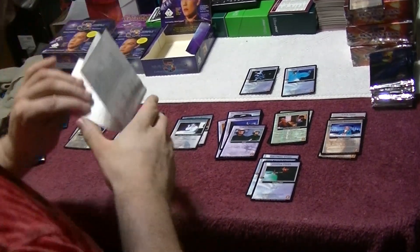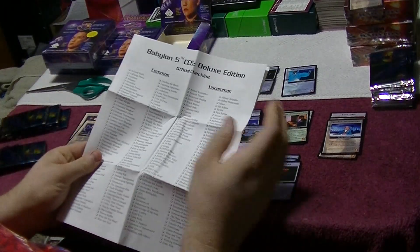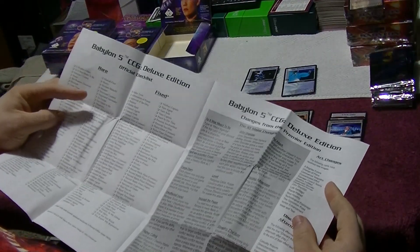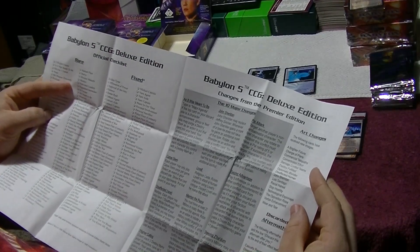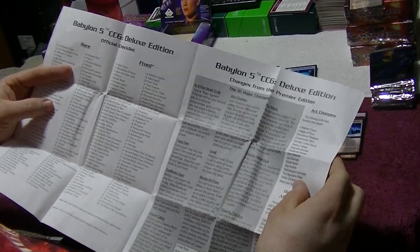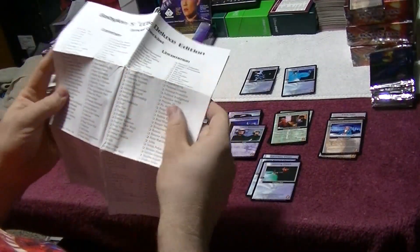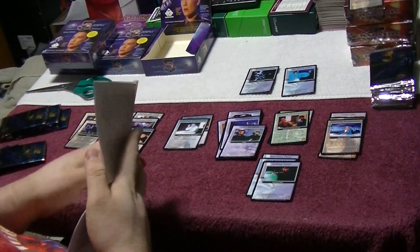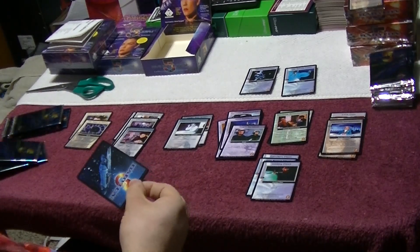Let's take a pause and look this over quickly. It has a commons list, an uncommons list, rares, and a fixed. I have no idea what fixed is. The 10 major changes - Deluxe Edition changes. I'll probably go over this a little bit as I learn about it. But it looks like this is a rules document. Commons, uncommons, rares, and fixed - I have no idea how to begin with that, but it tells me more of what I'm looking for.